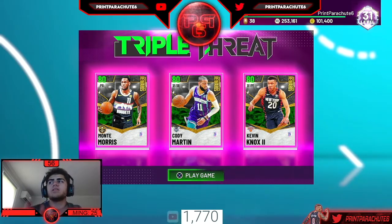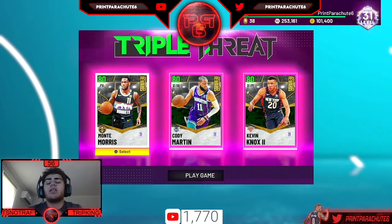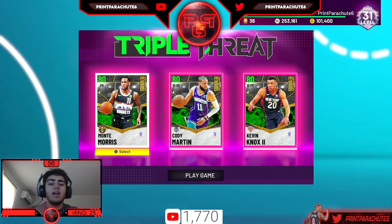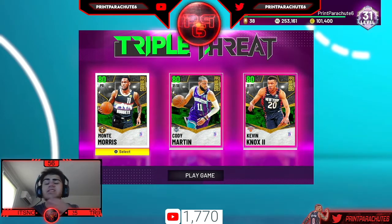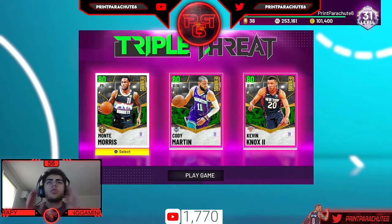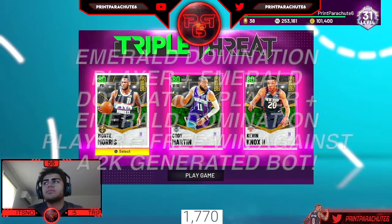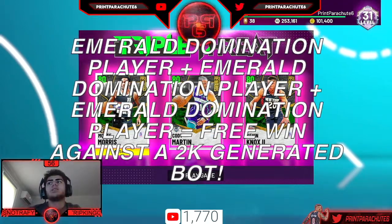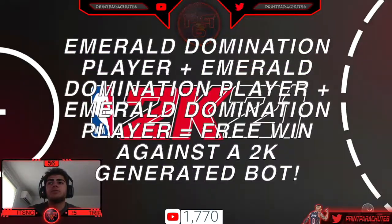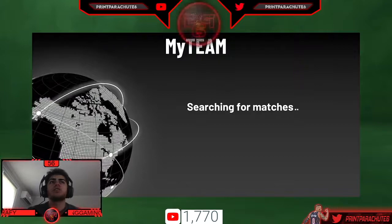What you're going to want to do is go into Triple Threat and pick your players. You're going to want to pick three of the emerald domination players — yes, they have to be three of the emerald domination players. You can't use the sapphire ones even if you evo'd them, you can't use different tier cards. It has to be three domination reward emeralds, as you can see on my screen right now.